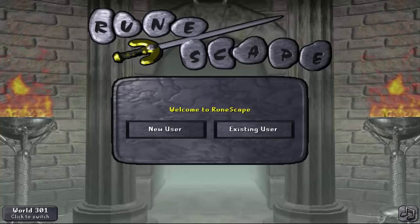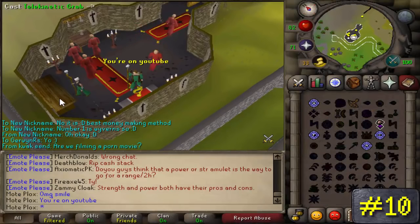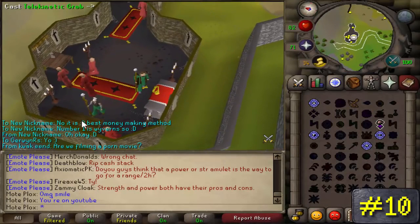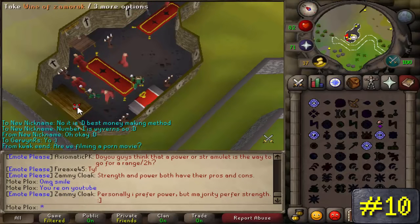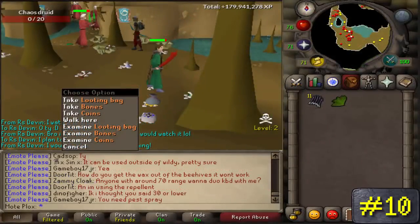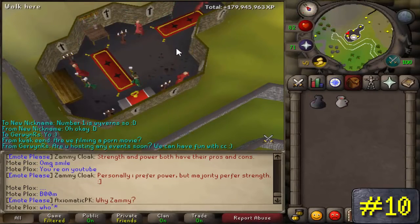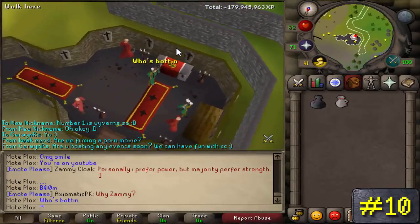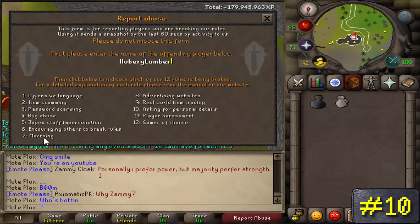With that being said, let's get into the countdown. Number 10: Zamorak Wines. This method only requires 33 magic, and the items you're going to be needing are an air staff, some law runes, and some water runes. You can get a loot bag also if you choose to, ultimately increasing your GP per hour rates. If you don't know how to get a loot bag, you can just kill the chaos druids in the low-level wilderness areas, and they will more than likely drop it within your first 20 kills or so. I highly suggest using the OSBuddy client because it allows you to switch worlds instantaneously, further increasing your GP per hour double what it might have been without using it.